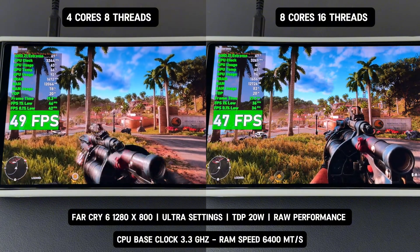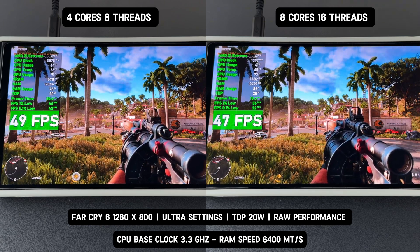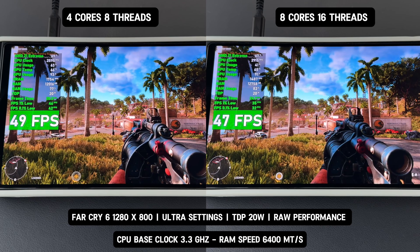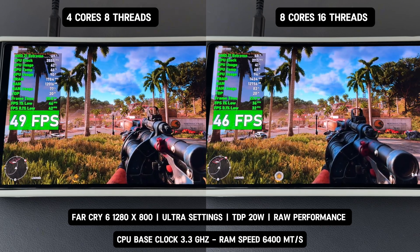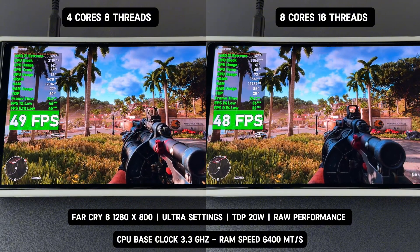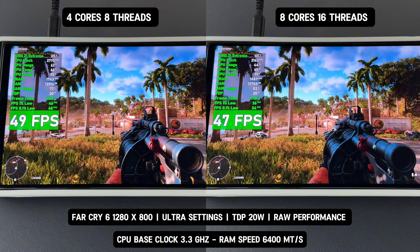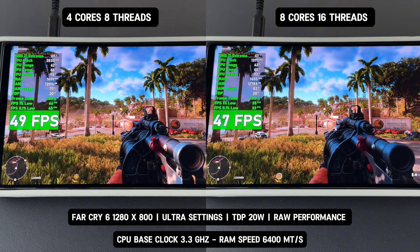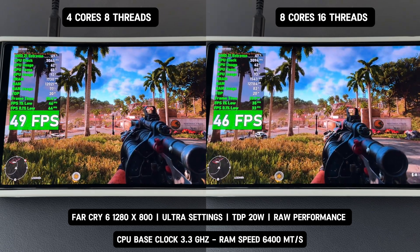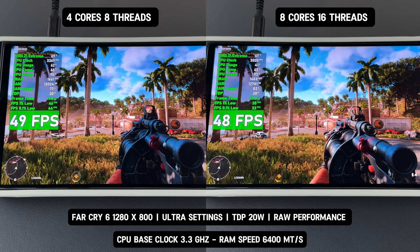Let's talk about GPU usage. At ultra settings, the GPU takes on most of the workload, with usage consistently around 92% in both setups. This high utilization is expected at ultra settings. The four-core CPU gives a slight performance boost, allowing the GPU to run more efficiently. On the other hand, the eight-core CPU's inconsistent performance leads to frame time drops and occasional stuttering. The four-core setup has a 1% low FPS of around 40, meaning frame drops are minimal and gameplay is smoother. The eight-core setup has a 1% low FPS of around 30, indicating more frequent stutters and frame drops. This difference is very noticeable.